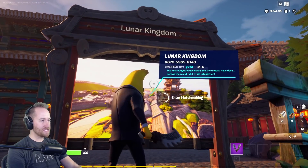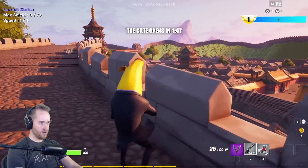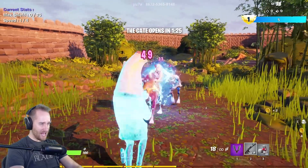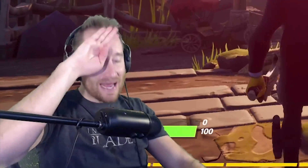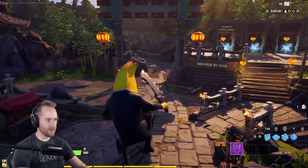This is Yuza's featured map here — the Lunar Kingdom. Let's just matchmake into it real quick to see how it looks. Whoa, this is amazing — it's a zombie map! Okay, focus — we gotta get back to the hub. Let's look around for a quest if there is one.